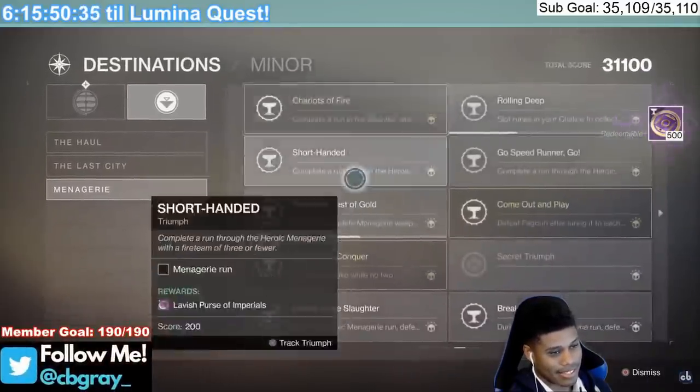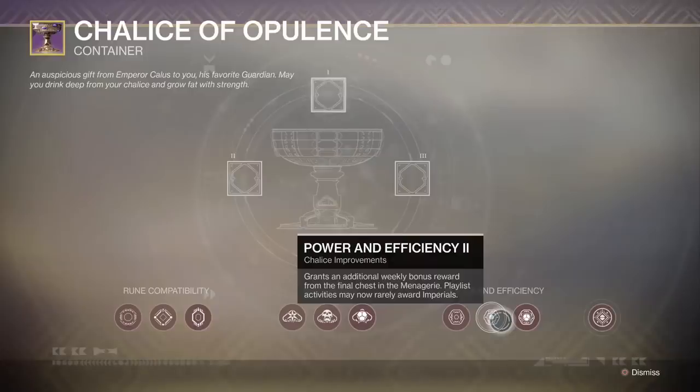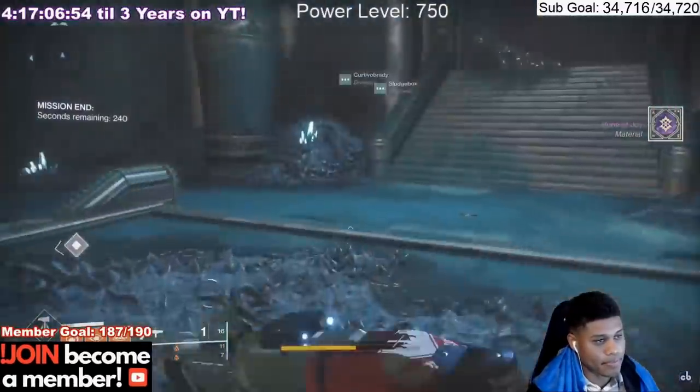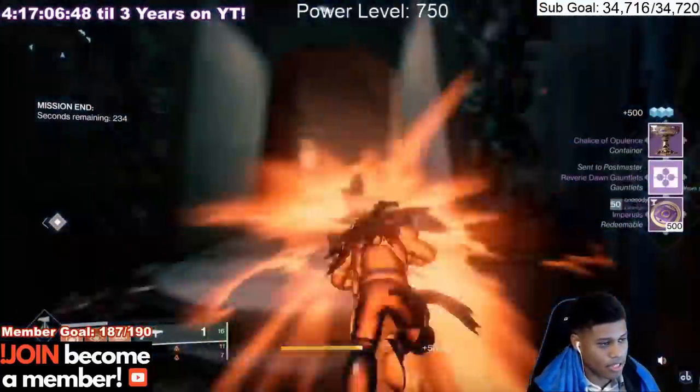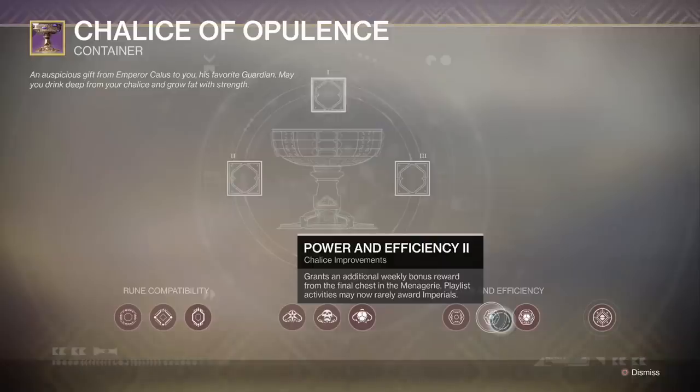The third method is getting Imperials from your Chalice itself. I recommend going for the Power and Efficiency II perk immediately — this is very important. If we read this perk, it says it can rarely grant Imperials from playlist activities. So whether you're doing the Menagerie, the Crucible playlist, or the Strike playlist, you have a small chance of getting 500 Imperials to drop. This is super helpful because as you're grinding the Menagerie for Triumphs or just playing the game in general, you'll have a chance at getting extra Imperials every week.